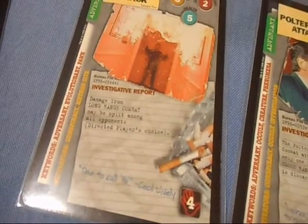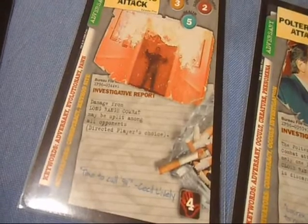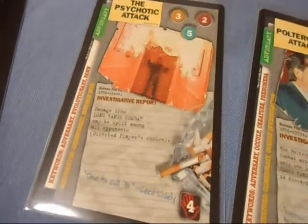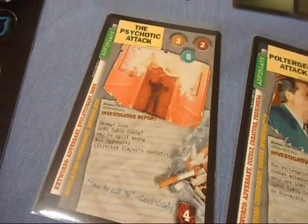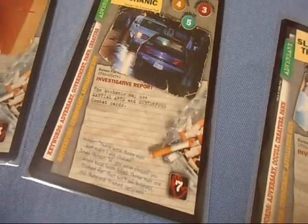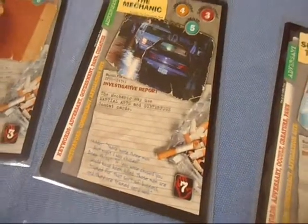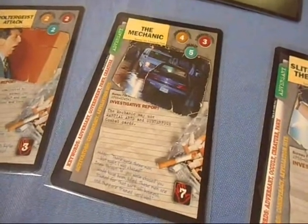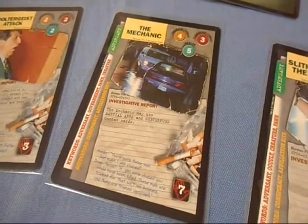So your opponent, if he has say three agents, the damage from this is split amongst all three agents. You could potentially send some or all of his agents to the hospital. The Mechanic — the Mechanic may use martial arts and subterfuge combat cards. So that gives you an extra boost; you can throw those in there as well and really do some damage to your opponent's agents.